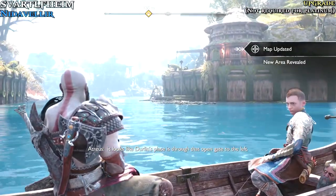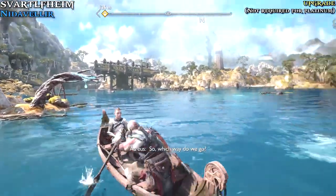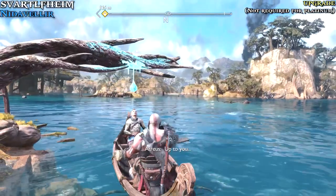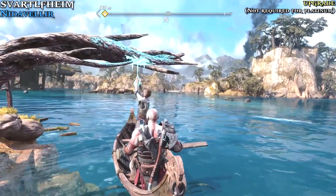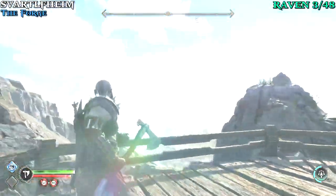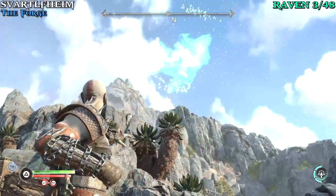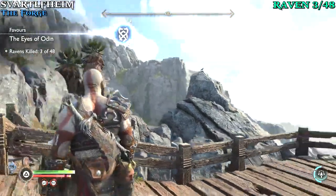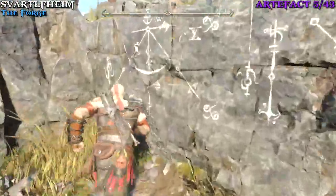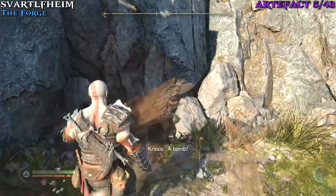Eventually that'll lead us here, and after this little scene with you and Atreus you'll also be able to grab a dew for a permanent upgrade — not required for platinum, but they'll make things easier against the berserkers, which are required. After that, you'll get to this train cart area called the forge. As you come to this balcony spot, you'll see a raven flying around. I found if you come to the left here you can get a pretty good shot on it — that's going to be our third one. Then grab an artifact nearby: climb up on this rock, jump down, smash this thing, and under that will be our next artifact.